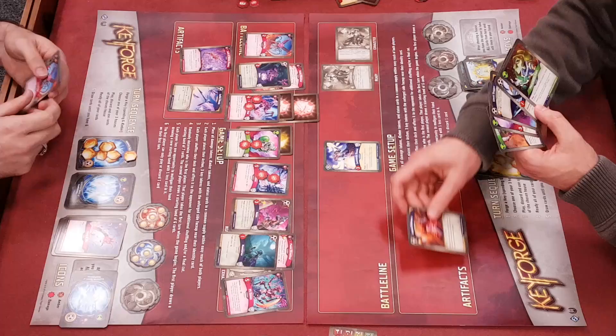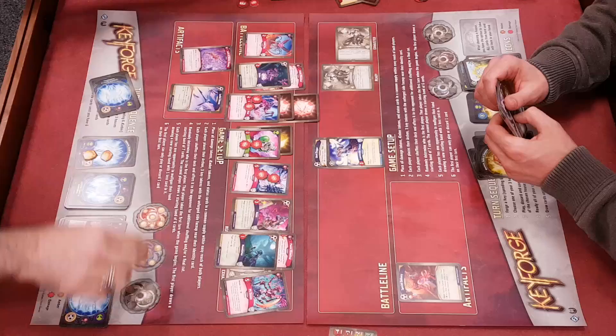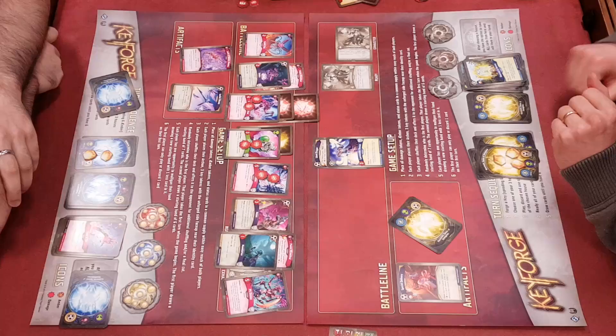I've got an artifact I can play and I can add an upgrade to this. I don't think it's going to matter because I can't stop Steve forging a key. So on the start of your next turn you get your third key. And I had zero keys at the end of that. Well played - that was a thorough thrashing. Steve is a bit of an expert Magic player so it clearly shows.